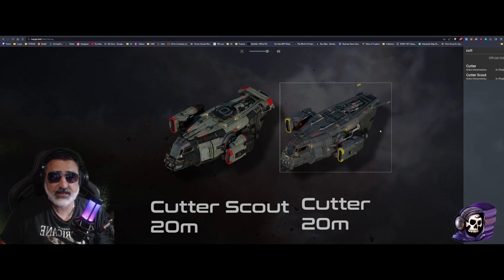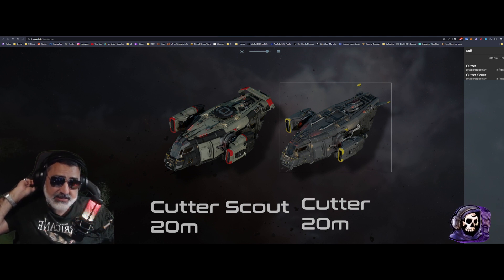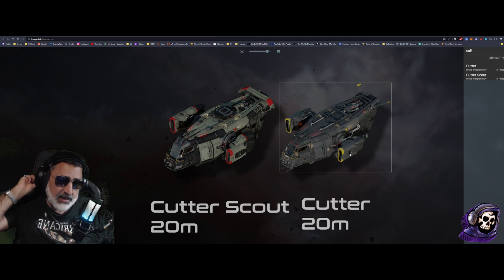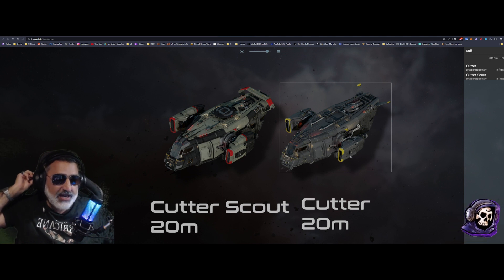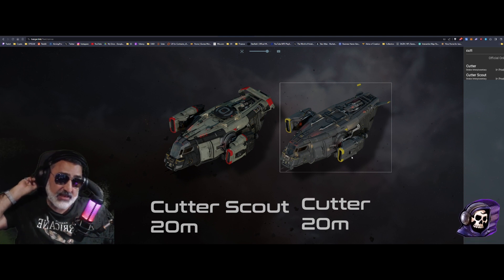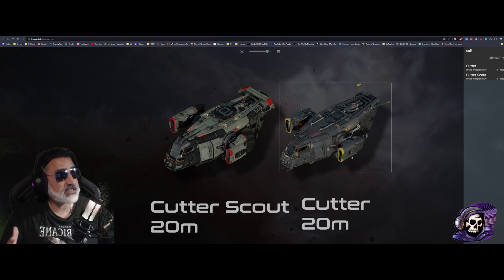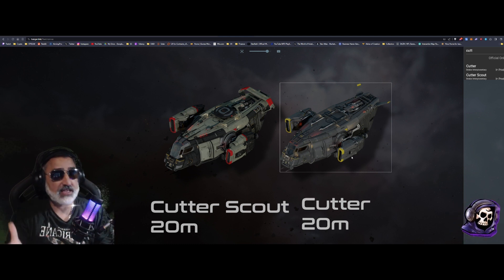The thruster architecture is slightly different on the two ships. On the Cutter Scout, on the VTOL section of the thrusters, there's a top section which isn't on the normal Cutter — I think that's a retro thruster, quite a large one, one on each side. Whereas on the Cutter, you just have tiny auxiliary retro thrusters on the side. They both have 20 thrusters, but they're configured slightly differently.